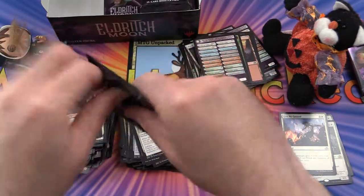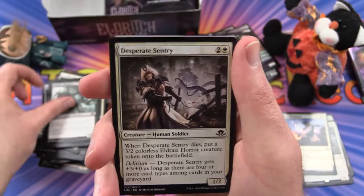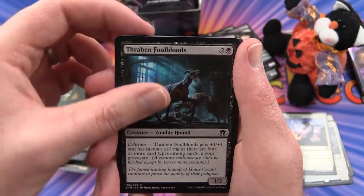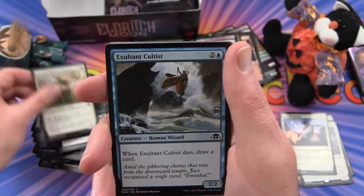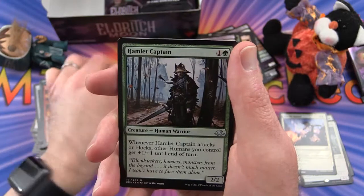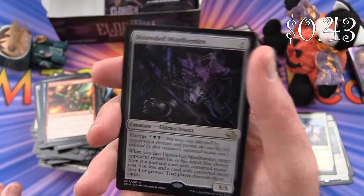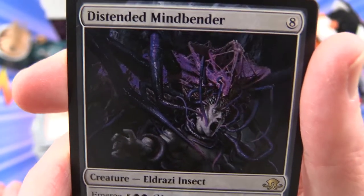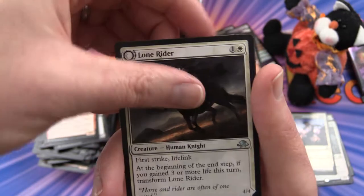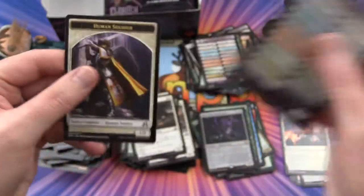Last pack for this video: Olivia's Dragoon, Desperate Sentry, Ingenious Skaab, Grapple with the Past, Thraben Foulbloods, Cathar's Shield, Thraben Standard Bearer, Exultant Cultist, Thermo-Alchemist. Blood Mist is the uncommon. Hamlet Captain, Faith Unbroken, and Distended Mindbender — an Eldrazi insect sucking out this guy's brain, absolutely disgusting. Flip card: Lone Rider transforms into It That Rides as One. And a Human Soldier token.